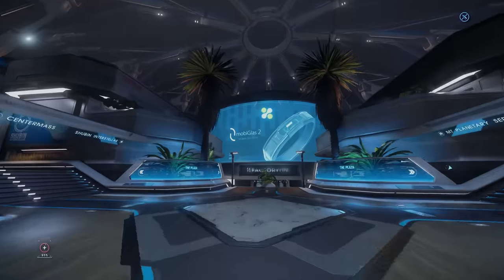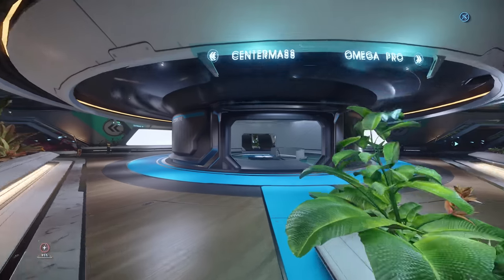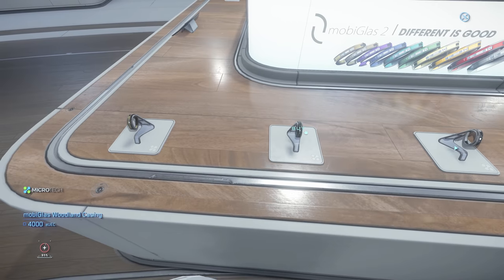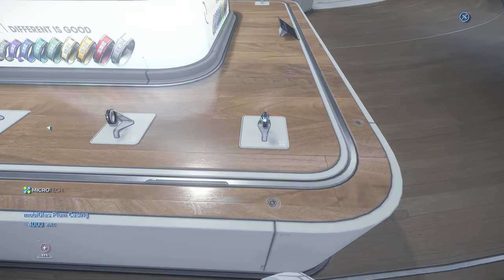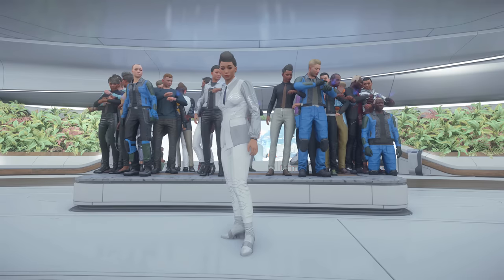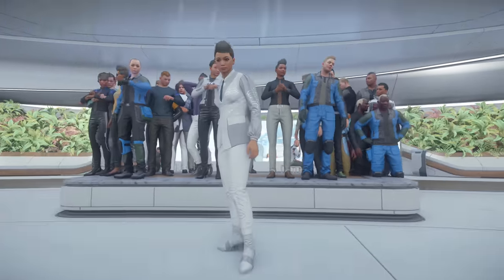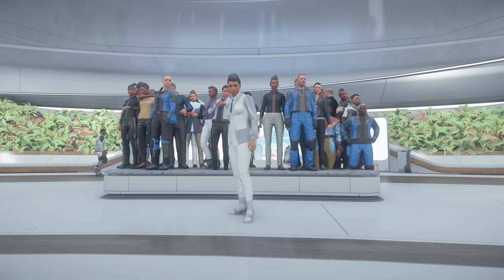Did you know that if you come to New Babbage Plaza and head down these stairs in the middle, there's a way to buy any colour of MobiGlas you can imagine? Almost. We've got charcoal, and this colour, and whatever this colour is — basically all the colours. So now you can finish off that ultimate citizen fit and blend in with the socialites and tech bros when you're out shopping for avocados, sandwiches, or whatever these guys are up to.